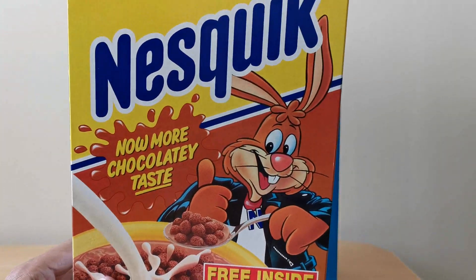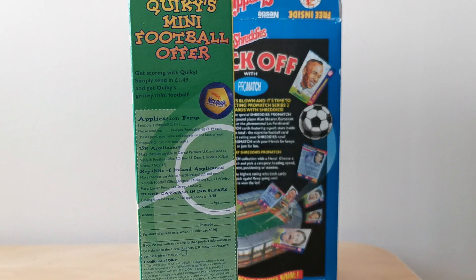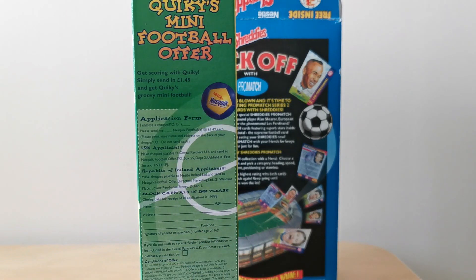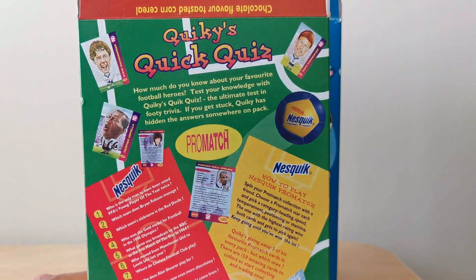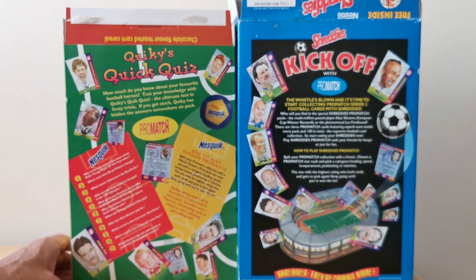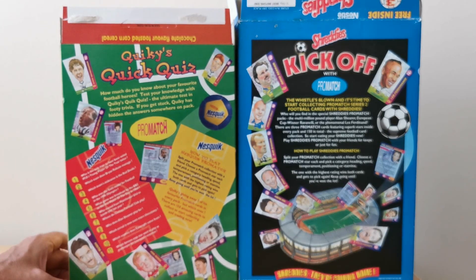I did say I'd come back to the Nesquik packet. The main reason being is that you've got this slightly different offer — in this case you've got the Quickie's mini football offer where you could send away for this small little sort of bean bag type toy. I haven't seen one of those but that was £1.49. And then on the back you'll see it's again totally different from the Shreddies one, which is really unusual given that they'd have had to have commissioned a whole new sort of art drawing for this particular one.